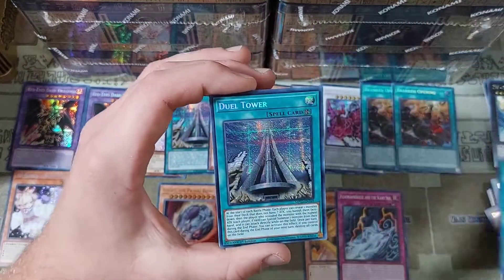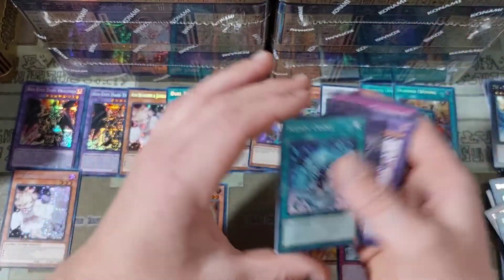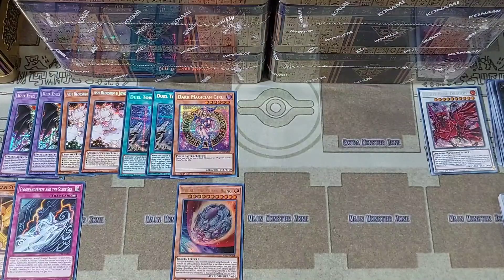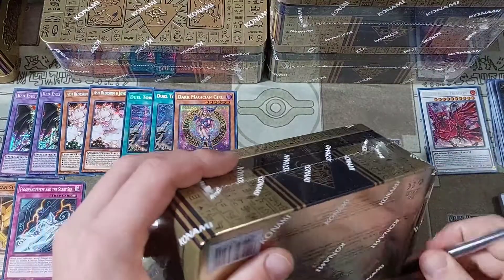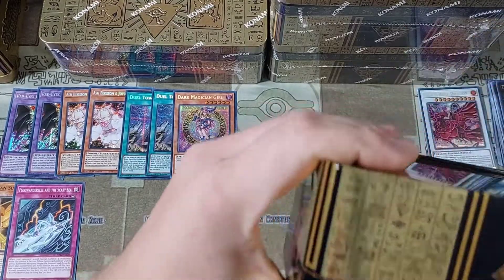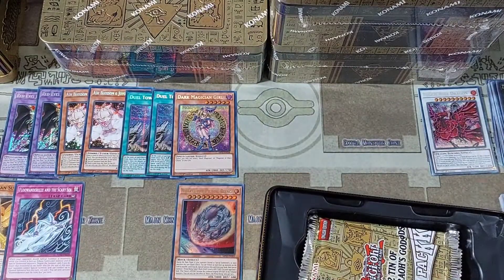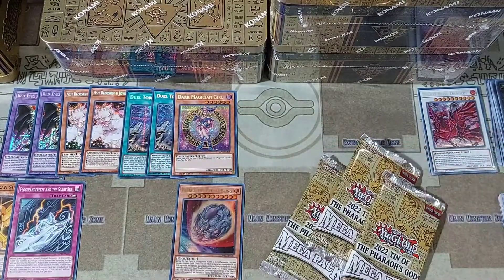We have a Branded Bond and then another copy of Dual Tower. Not too bad — I'm going to organize my piles here quick and we'll get right back into it. All right, we are back. We have our prismatics highlighted here — you just got to keep the Nibiru out there and keep the cool pulls visible. We have three packs for this next tin. I'm happy when I get my three packs.